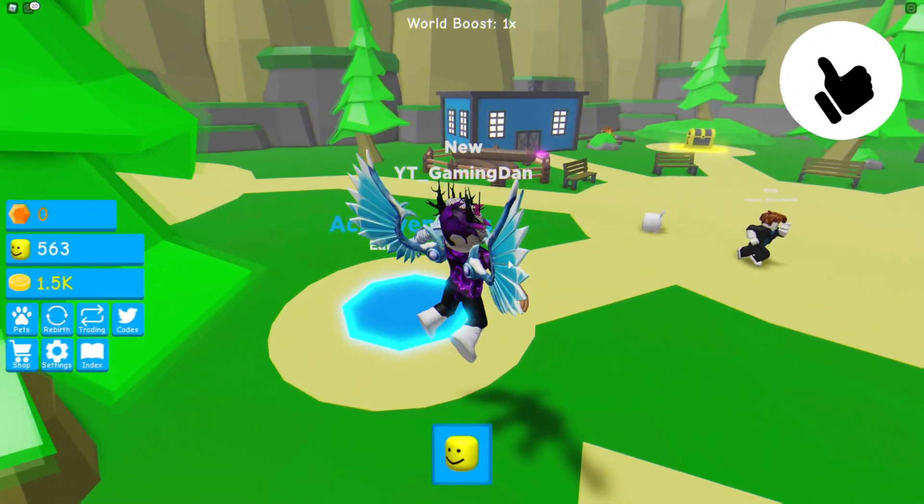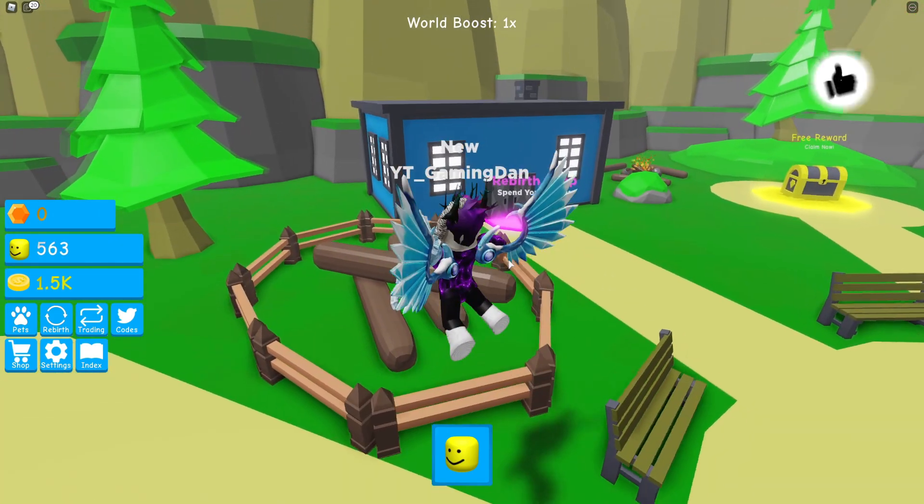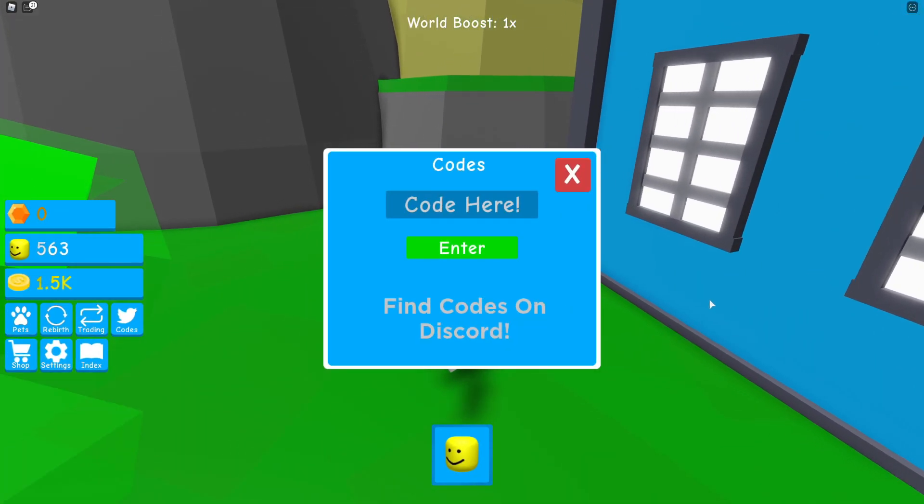Right guys, for those who don't know already in Oof in Legends, what you're gonna wanna do to use codes is go to the left where it says codes. Click on that guys, and then the code menu comes up.